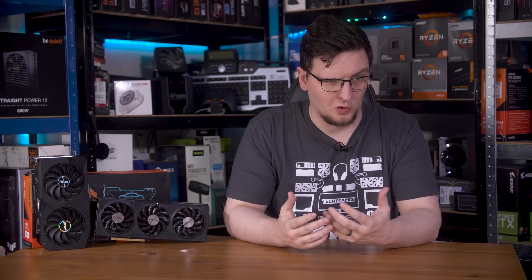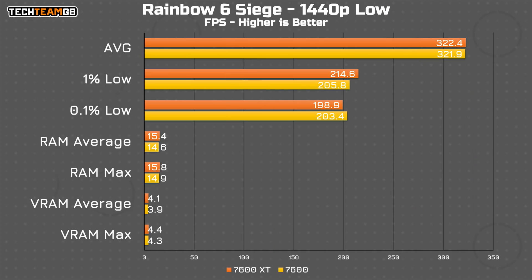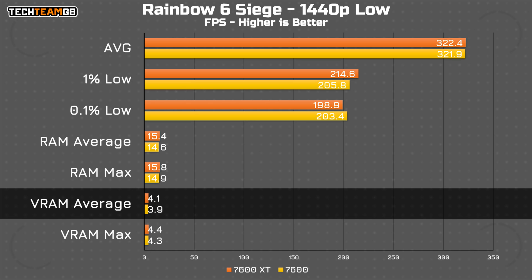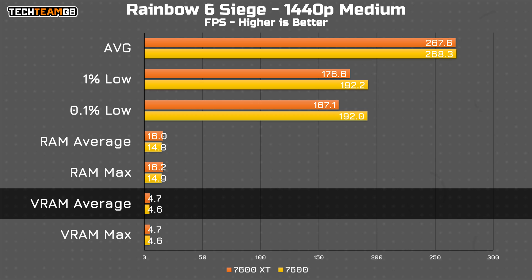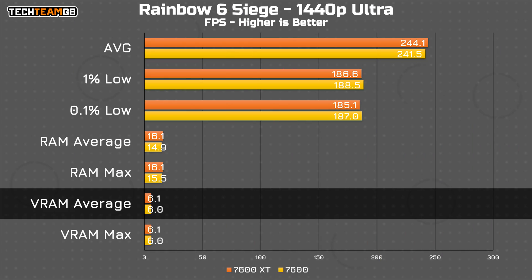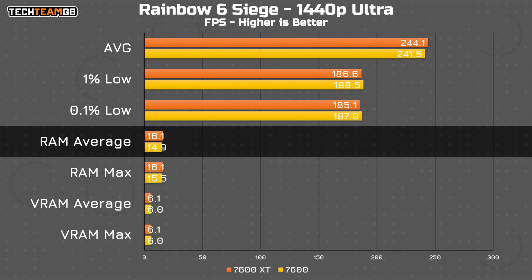As for Siege, as you might expect with this being a more esports-style title, it's pretty well optimised both for performance and for memory utilisation. On low, both cards average functionally the same 322fps and use functionally the same VRAM at 4GB, although the XT did use 1GB more of system RAM. On medium, we get a bit more VRAM usage at 4.6 to 4.7GB, and interestingly the XT had a bit less stability, but there isn't much in it. Skipping to Ultra, VRAM usage is now at 6GB — where the game reckoned more like 4GB in the settings menu — but the two cards used functionally the same amount, and the XT was consistently 1GB higher in system RAM usage, so clearly the 7600 wasn't full.